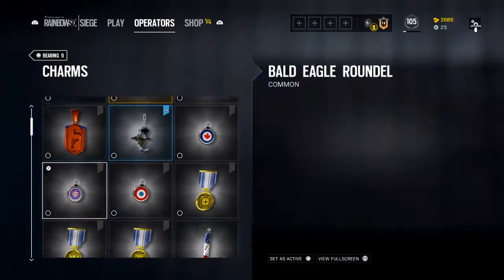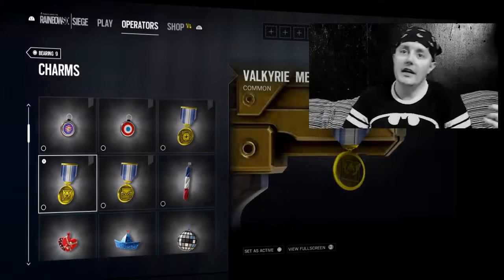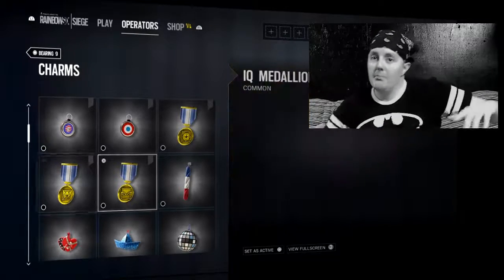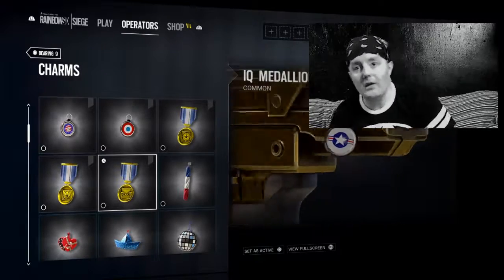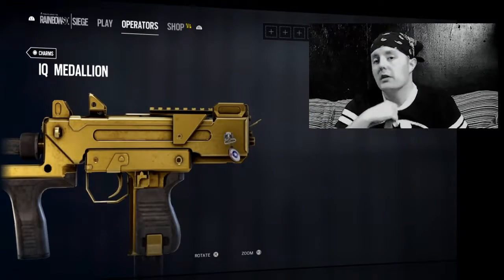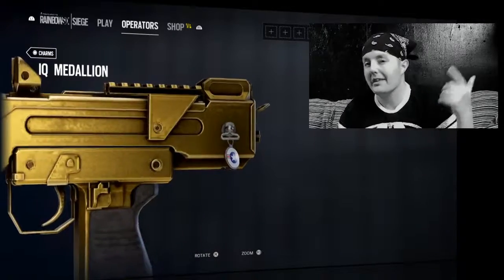So if you be rocking Sledge, Thatcher, Smoke, Hibana, Echo, Jackal, or Mira, you be looking super fresh on the battlefield now, thanks to your boy Evil Pizza hooking you up.